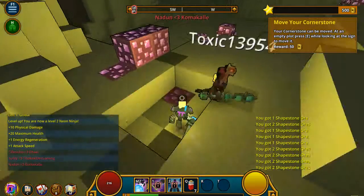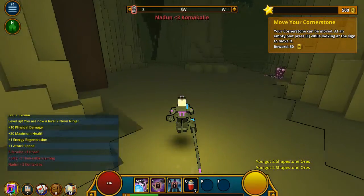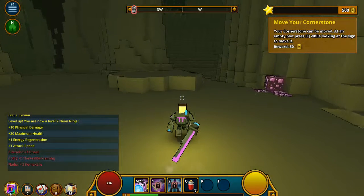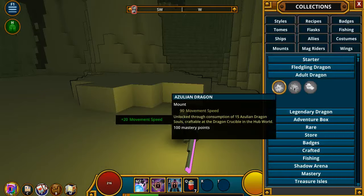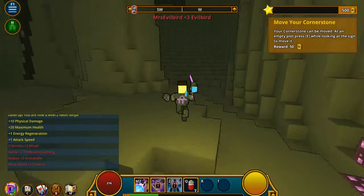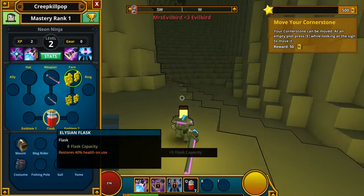Did I get flux? I think I got flux, I'm not sure. Map — oh, you can look on the map. Fledgling dragon. Wait, what is this? Oh, is this like how you — I don't know what that is. Oh, I can blast.